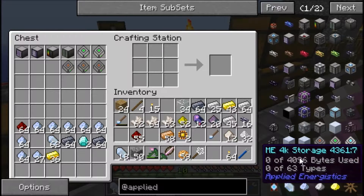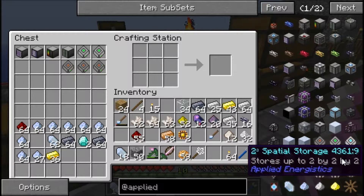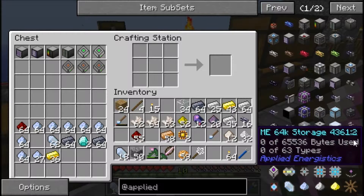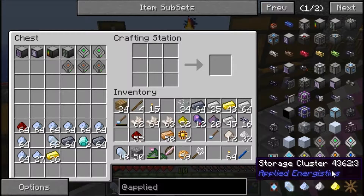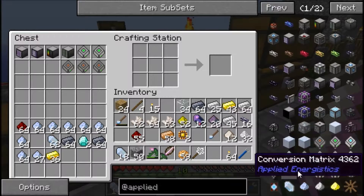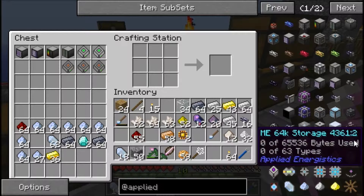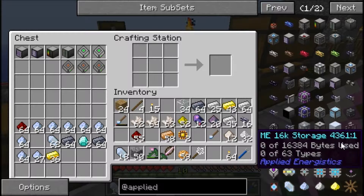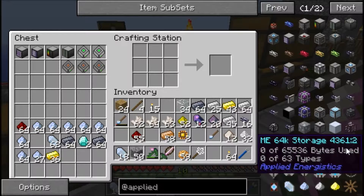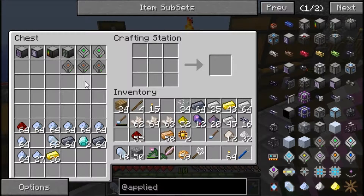That's the second highest you can get. The highest you can get is a 64k, which uses up a storage cluster that needs three storage blocks — so that's going to be about 27 of these little storage cells, plus three more diamonds. 64k stores 65,000 bytes — about four times the amount of 16k, exactly four times actually. The reason we're going with 16k is because we don't have the diamonds. We've got two diamonds left — that's it.